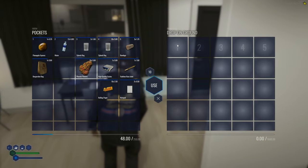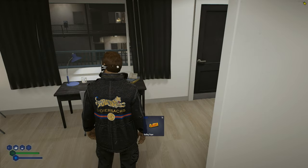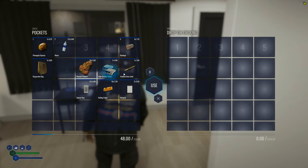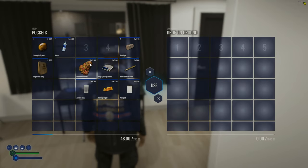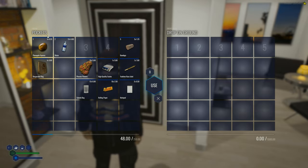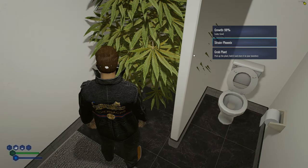Testing the high-quality scale - it does absolutely nothing. Tried ziploc bags with the scale, rolling paper with bud - nothing. The only way we've been able to do anything is using the actual bud itself to make joints. I don't know why the scale would be in the shop if it has no purpose. We also somehow got a pineapple express bud when harvesting.